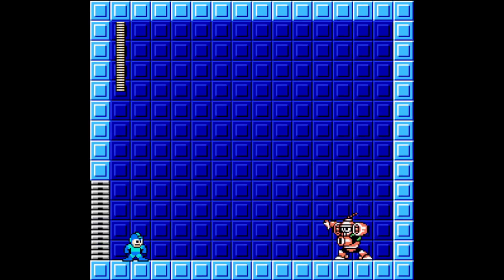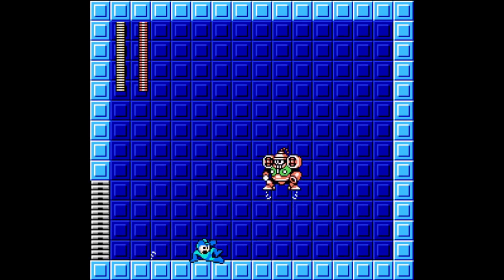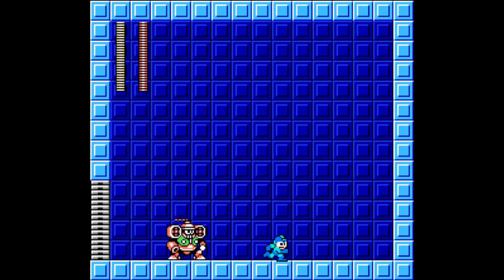Wind Man has three attacks. His main attack is to try and suck Mega Man in and deal contact damage. He can also attack by shooting two propellers, one up and one down, and they cross each other. He can also lift himself off the ground with jet engines and try to land on top of Mega Man.